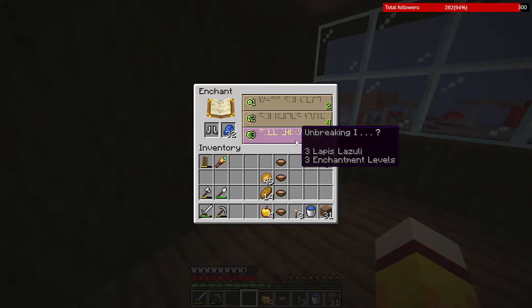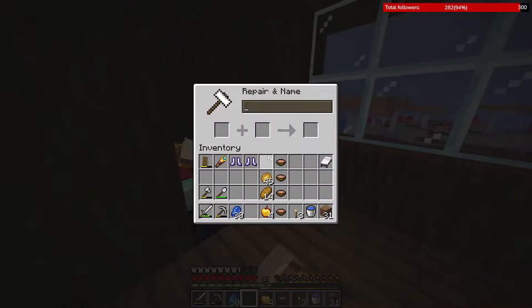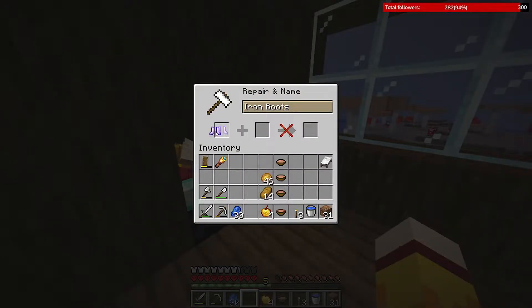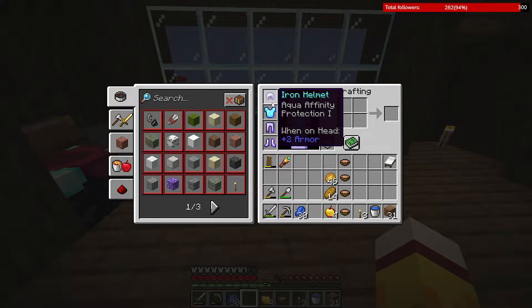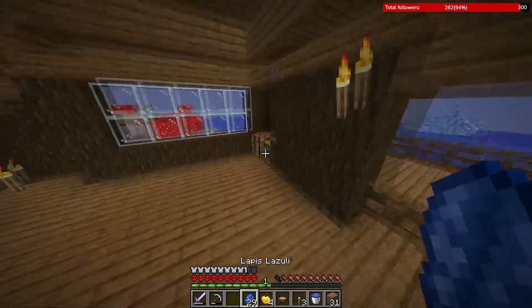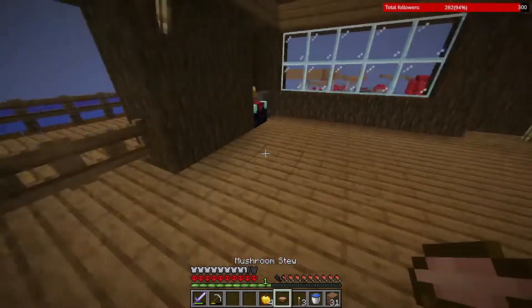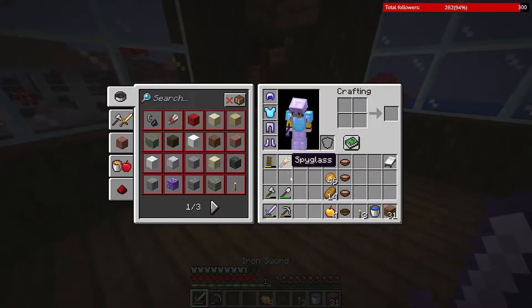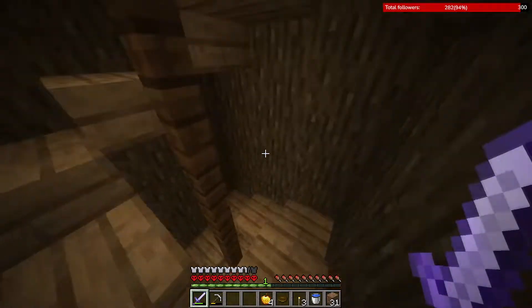Breaking Prot 1 so that I can combine them. Prot 2, Feather Falling 1, Prot 2, Aqua Affinity, Prot 1, and Prot 1. The diamond chest plate — let's see if I can get Sharpness — oh nice! I used all my levels except one to get enchanted and I'm happy with the result.